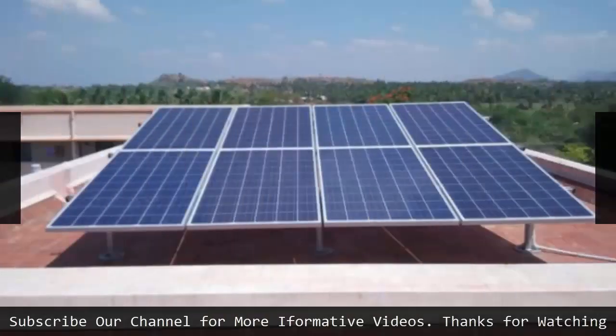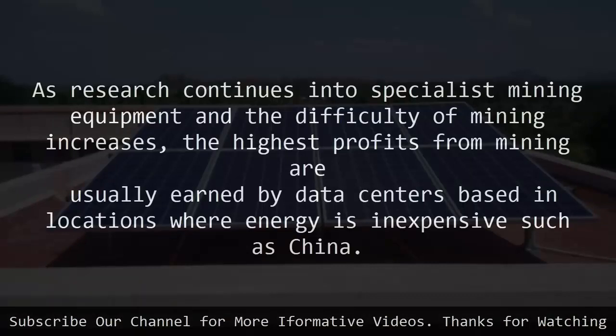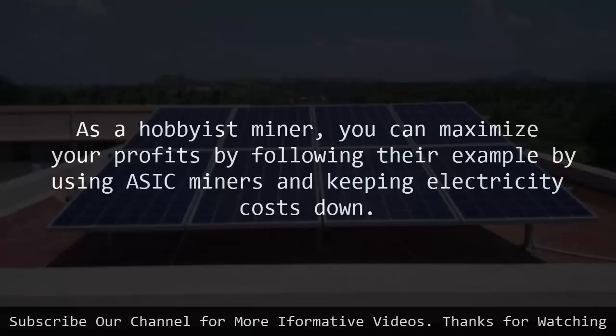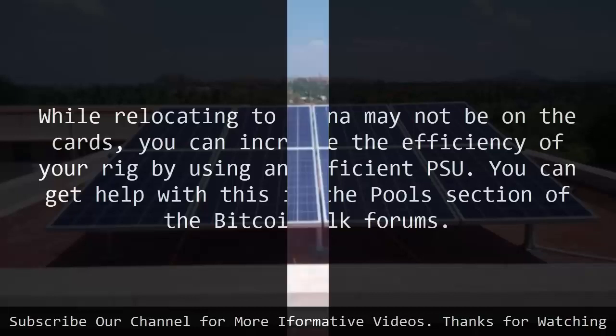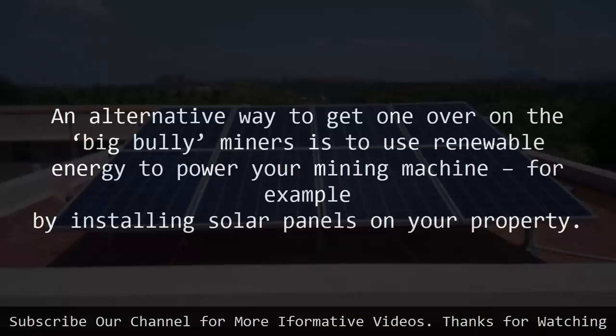14. Keep mining profitable. As research continues into specialist mining equipment and the difficulty of mining increases, the highest profits from mining are usually earned by data centers based in locations where energy is inexpensive, such as China. As a hobbyist miner, you can maximize your profits by following their example by using ASIC miners and keeping electricity costs down. While relocating to China may not be on the cards, you can increase the efficiency of your rig by using an efficient PSU. You can get help with this in the pools section of the Bitcoin talk forums. An alternative way to get one over on the big miners is to use renewable energy to power your mining machine, for example by installing solar panels on your property.